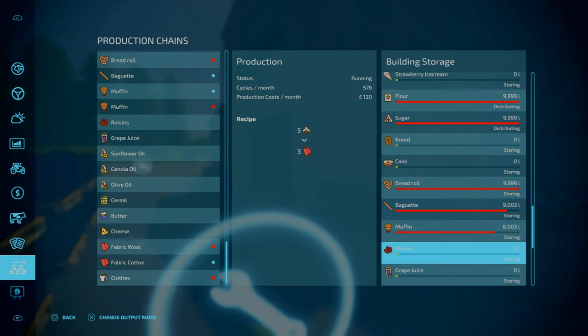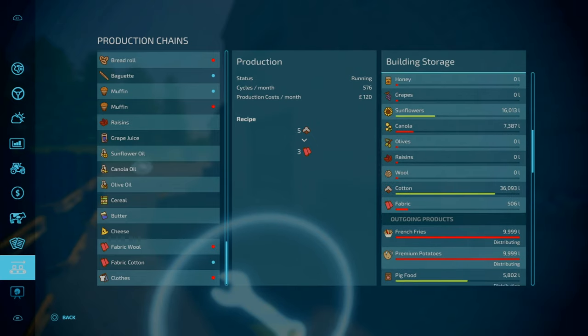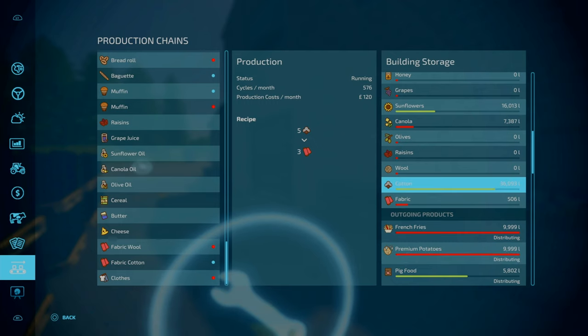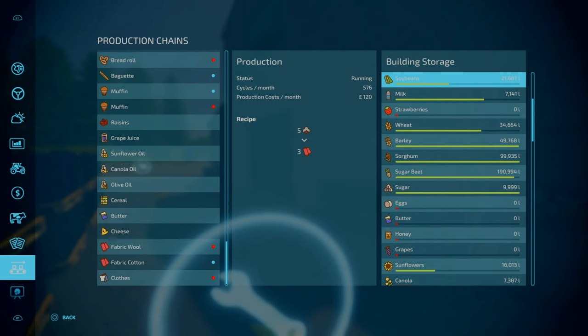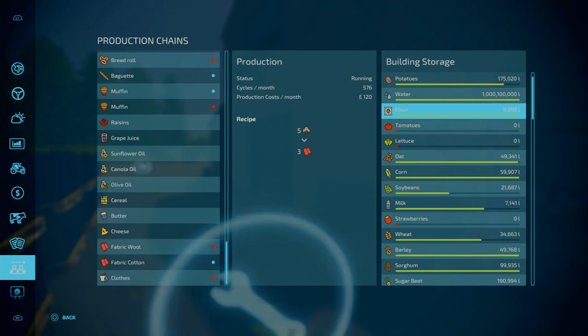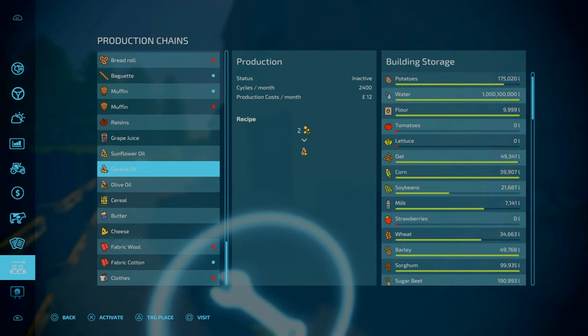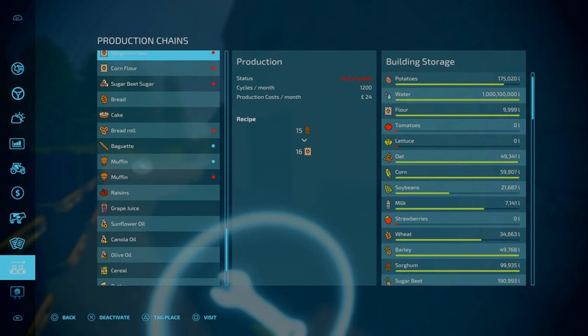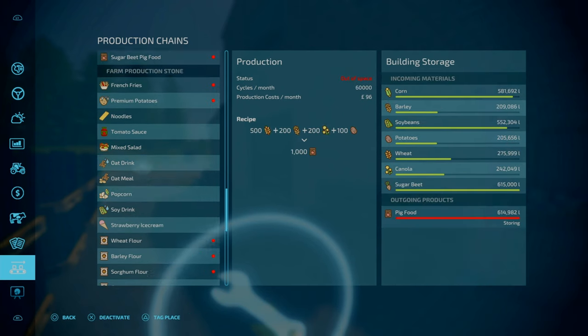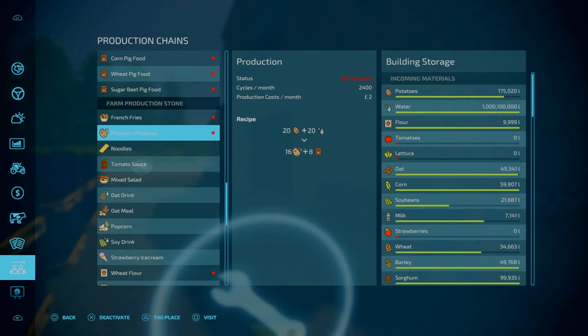The output is 10,000 litres for output and input is about 50,000 litres for cotton. The input is going to be bigger than the output. Flour capacity is 10,000 litres of water. Looking at potatoes — you can use that to get French fries and premium potatoes. For your normal French fries it's a 20 to 16 ratio. If you want washed potatoes, that is 20 litres of potatoes and water, and from that you get 16 litres of premium potatoes, plus a little bit of pig food.